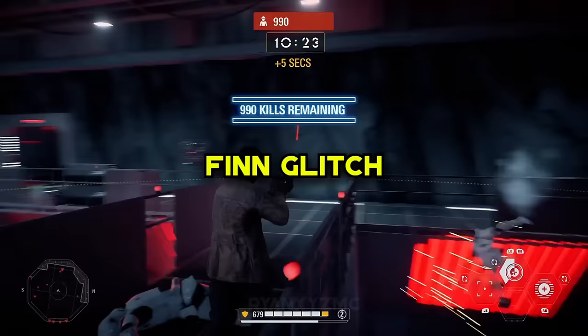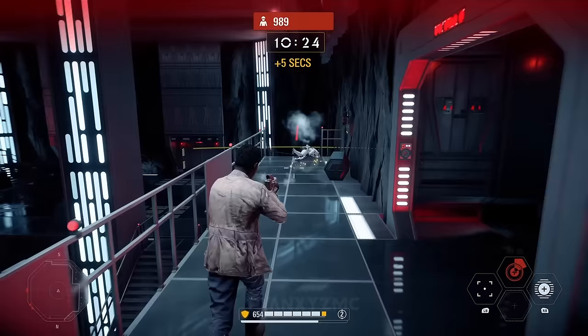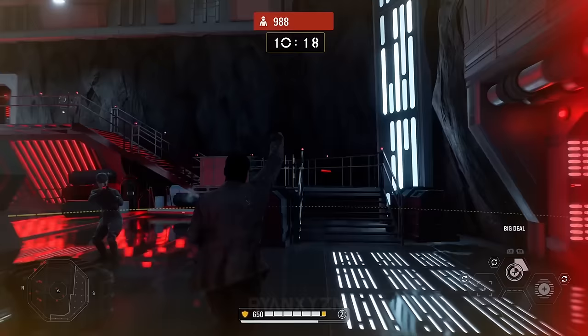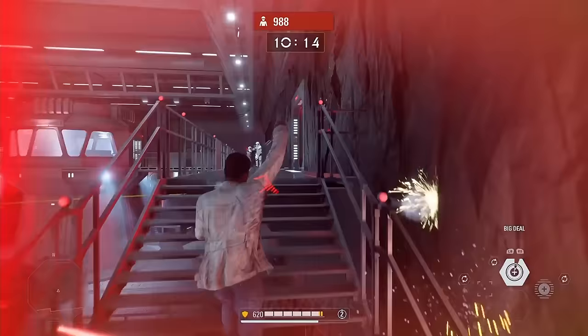Finn Glitch. This exploit takes advantage of a bug with Finn's Big Deal ability, allowing him to grant teammates stamina reduction and bonus health among other perks. Normally the ability doesn't last forever, but with a specific glitch, it's infinite for teammates until Finn is killed. This glitch is widely used by people who like to hide behind their teammates in HVV — those goddamn cowards.